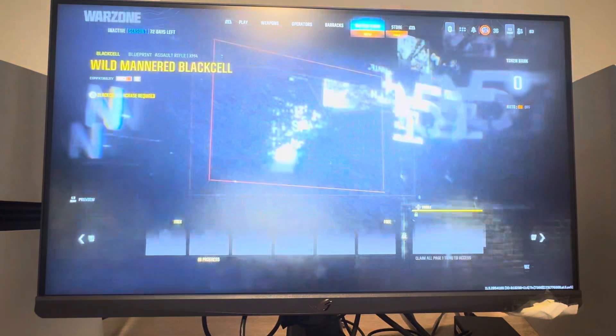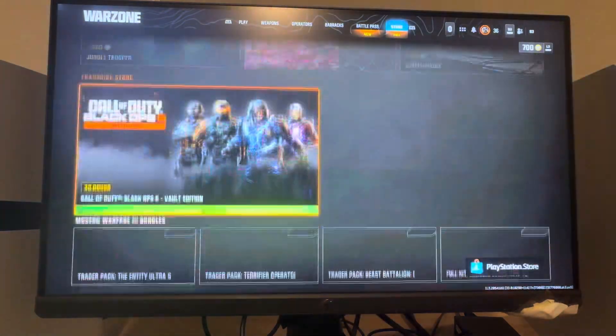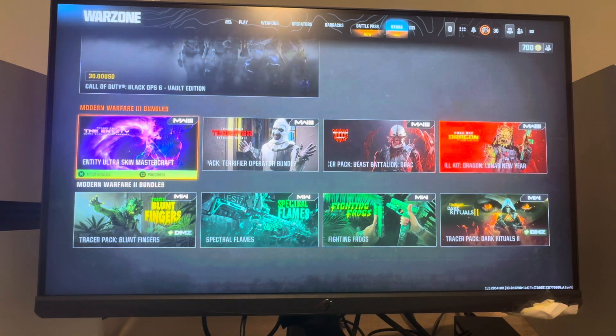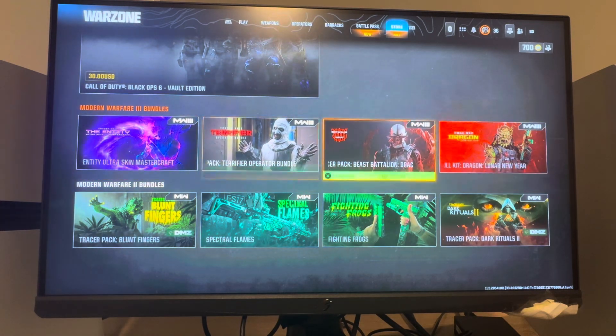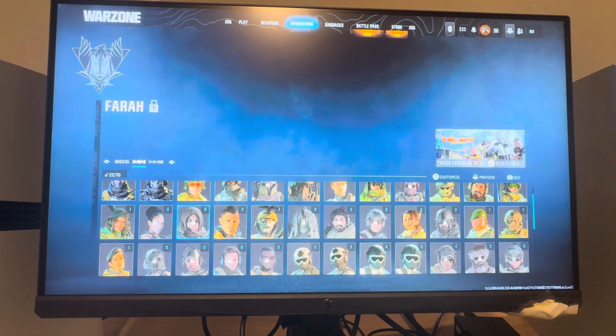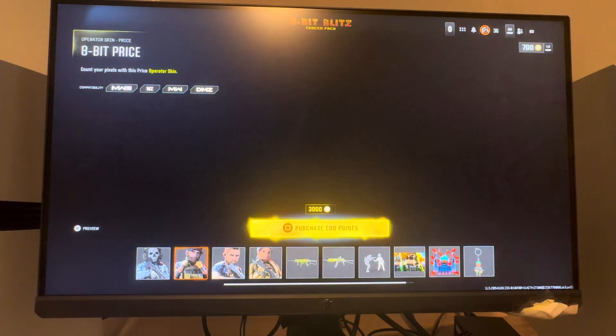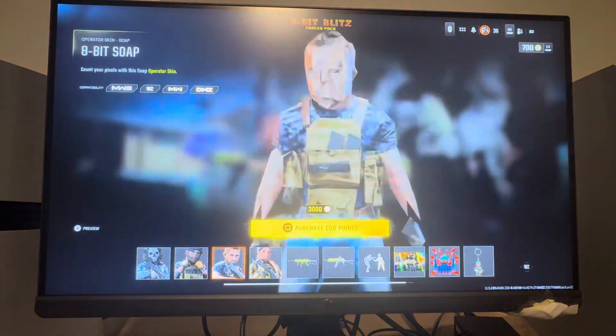In the Black Ops 6 store, you go down to browse Modern Warfare 2 bundles and you can buy bundles right there. You can also buy Modern Warfare 3 bundles the same way. Or you can go to the Operators section, find the specific operator you want, and see if there's a bundle available to purchase.